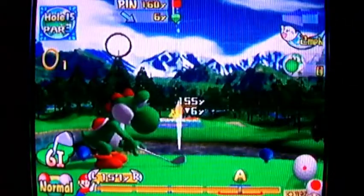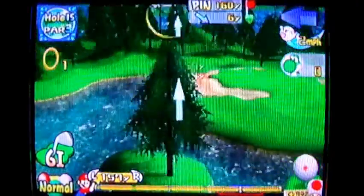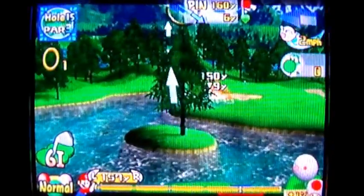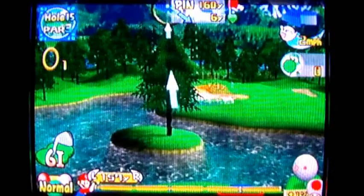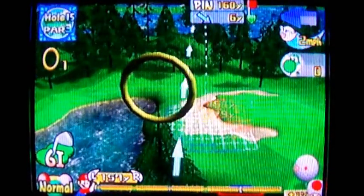Next one: Treetop Target. There it is — there's the treetop right there. As you can see, this is a par 3. They're not expecting you to get birdie on this one, unless you have a character with a really strong fade to be able to curve it back to the green.